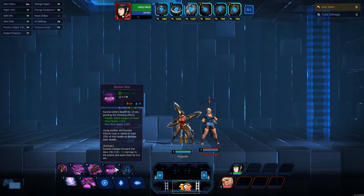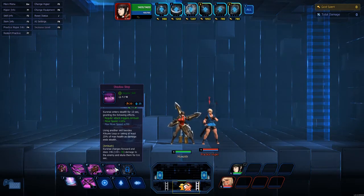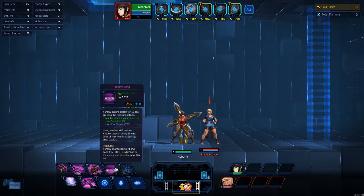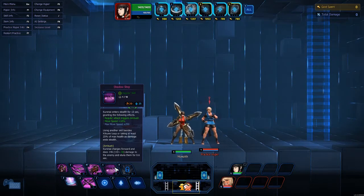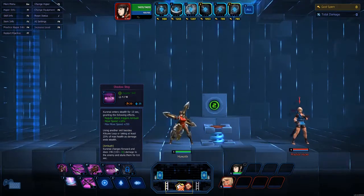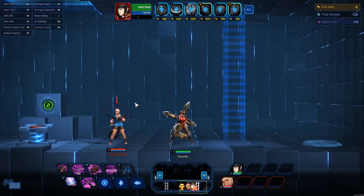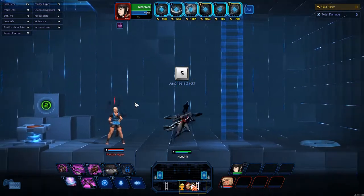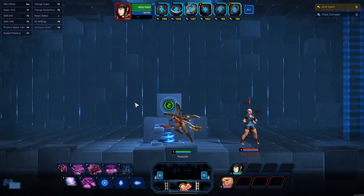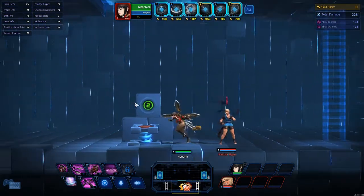Her E is Shadow Step — Kurenai enters stealth for 13 seconds, granting: regular attacks trigger Ambush, move speed +10 percent, max move speed +250. Using another skill besides Kitsune Leap or taking at least 25 percent max health damage while in stealth triggers Ambush, which charges forward and stuns the enemy for 0.6 seconds. That's how Ambush looks. Just like with Rita, people can still see you if they're paying close enough attention.